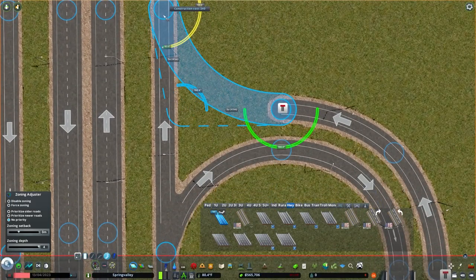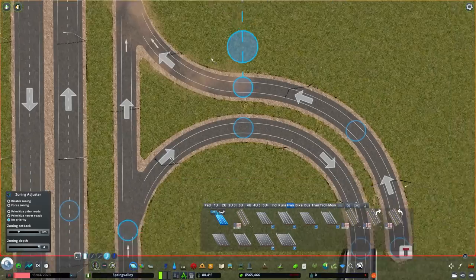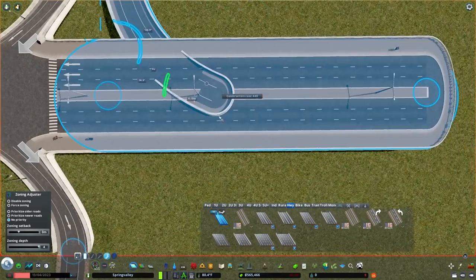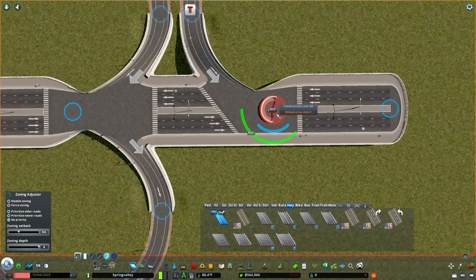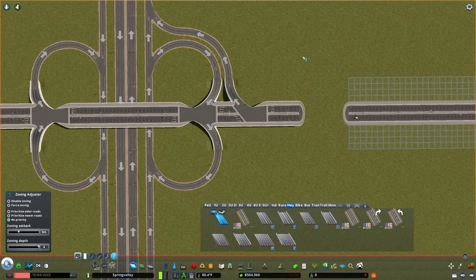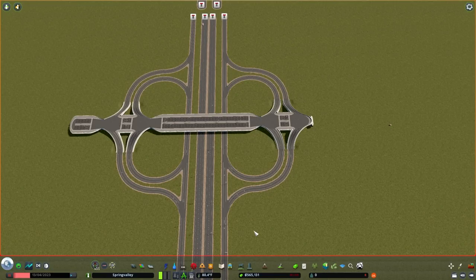I want that 41-meter curve. I'm using Precision Engineering — that's why you can see all these measurements on screen. It's the most popular mod in the Steam Workshop. If you hold Shift, it shows meters. Same angle as the other one so it looks nice. Coming off the end with the freeform road tool — 41-meter, 5-unit curves as the measurement. I told you it was going to get worse before it gets better.